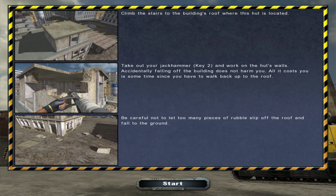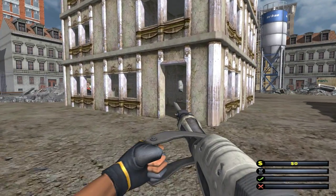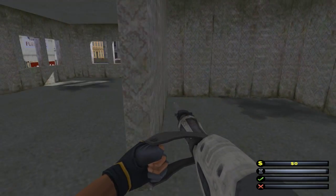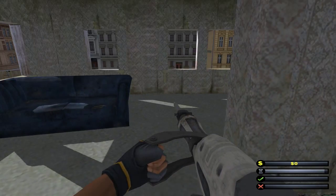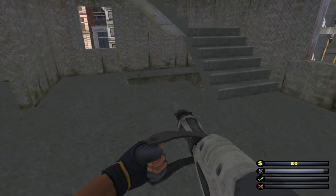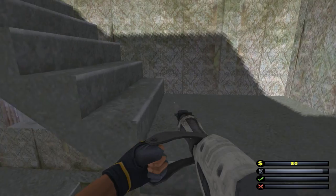Finding where this hut is located — climb the stairs, take out your jackhammer and work on the hut's walls. Be careful not to let too many pieces of rubble fall to the ground. So we're back in the same building, but this time we have a jackhammer. Is there going to be like scrap metal still hanging about? I don't see any yet. There's a time limit — nine minutes it said. I'm pretty sure I can do it in nine minutes. For some reason there's no scrap metal at all.